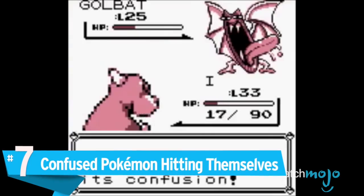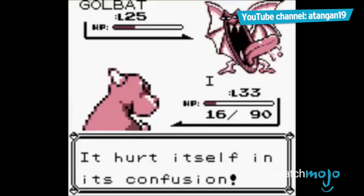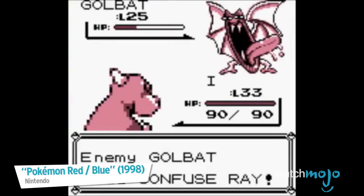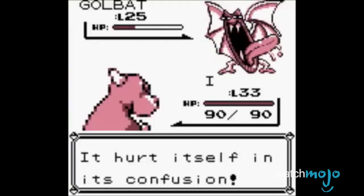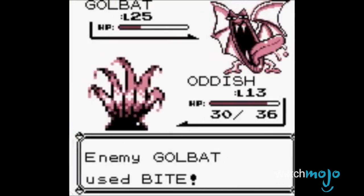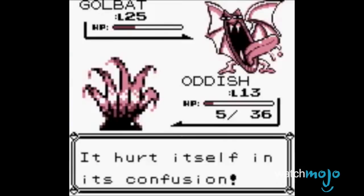Number 7: Confused Pokemon hitting themselves. Status effects definitely deserve a place in your arsenal — they're great for catching wild Pokemon, and allow even your weakest party members to have both value and their time in the spotlight. Still, while we love burn or paralysis, there's nothing fun about confusion. This ailment turns attacks into coin flips you must win if you want to avoid damaging yourself. With the only way to heal it being to equip the right berry before a fight, or swapping the affected party members out, each attack can literally cost you gym battles through no fault of your own.